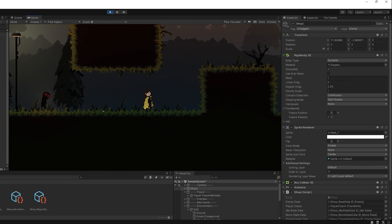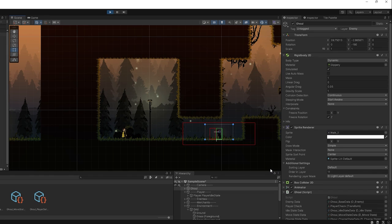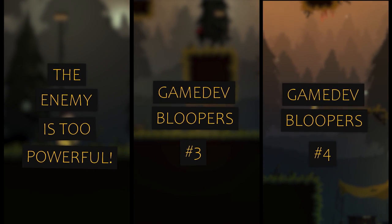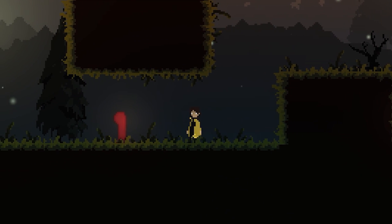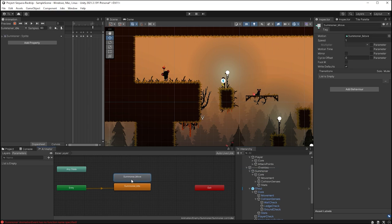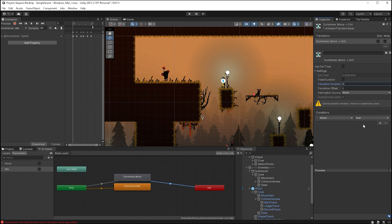I've also added some new functionality to the ghouls — they will get overhauled a little bit more again, but I have added a charge and a melee attack. Essentially when you get in a specific range, they'll start running at you. And the melee attack as well — you can really feel the weight behind the movement. PenUSB Mike did such an amazing job with creating these. I genuinely cannot wait to get the sound manager in so I can really bring these creatures to life. It's one thing to have the animations in place, it's another to have the particle effects, the ambience, the sounds.